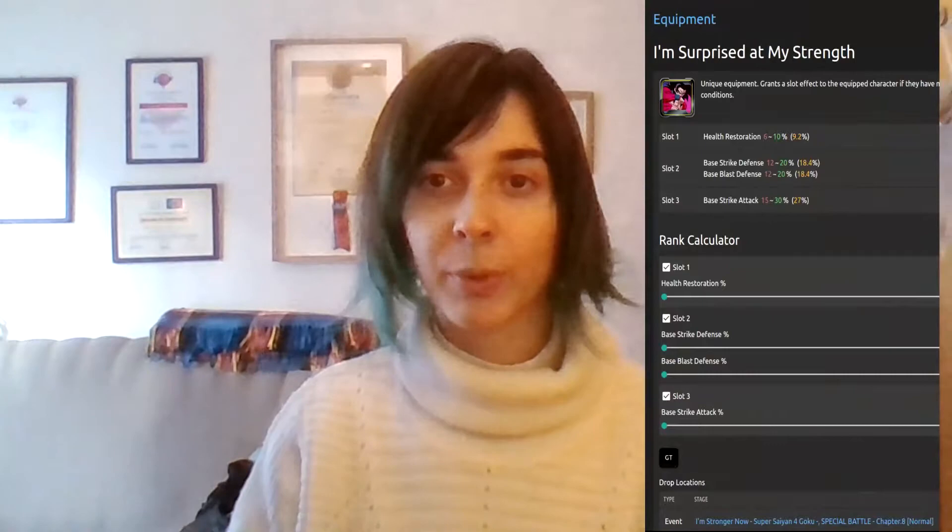The equip that can be obtained is called 'I'm Surprised at My Strength', for the Attack GT tag. Slot 1 gives Base Ki Restoration, Slot 2 Base Strike Defense and Base Blast Defense, and Slot 3 Base Strike Attack.